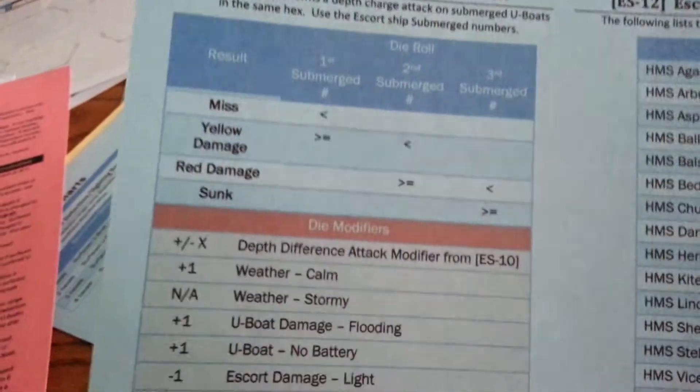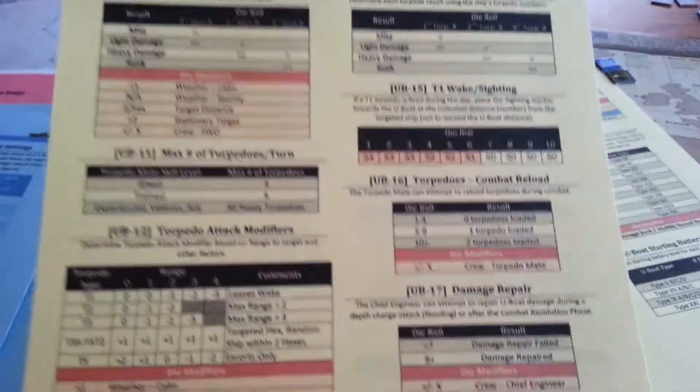There are reference cards that have the tables, determined based on the game steps. Here's a two-page summary of the game step reference card, and on this card you can see references to the tables that are applicable for each step. You go to the appropriate cards, find the table, roll your dice, and apply the appropriate die modifiers. There's a set of Escort charts that control the Escort, and then a set of U-Boat charts used to determine outcomes of things like aircraft attacks and U-Boat torpedo attacks.